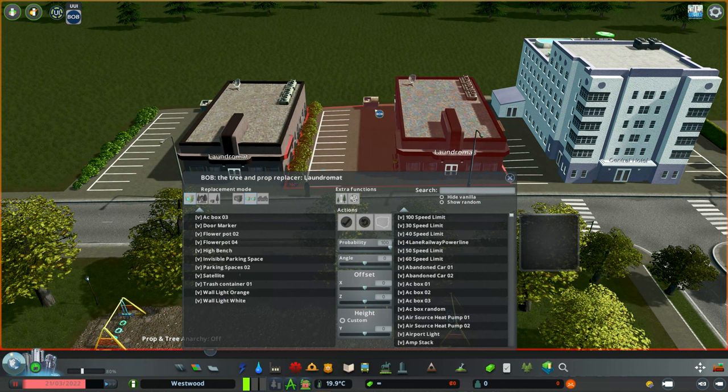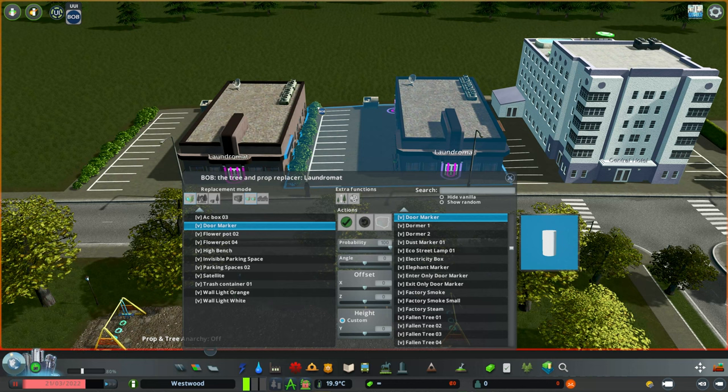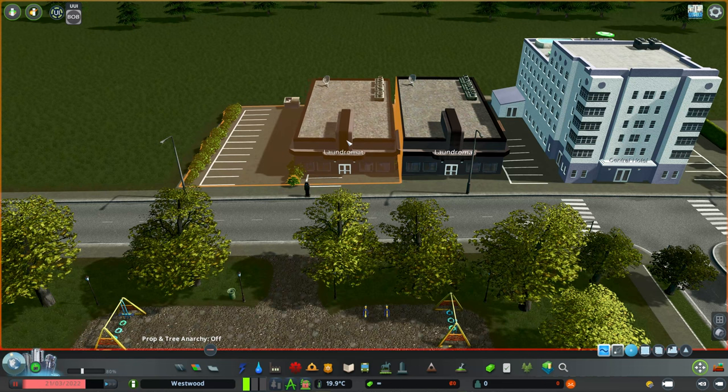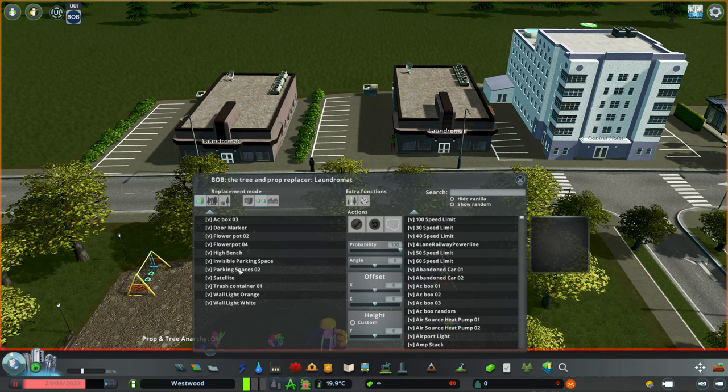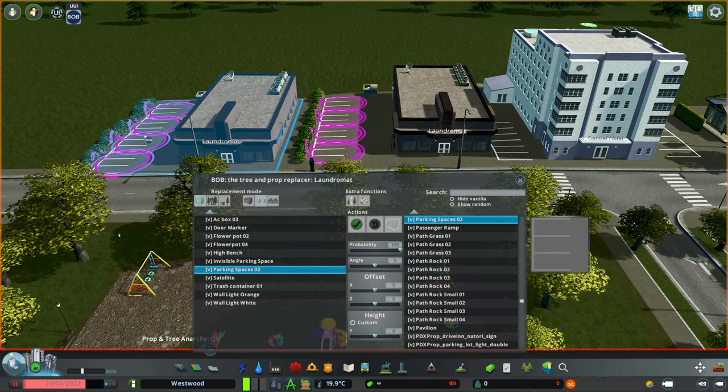Having opened Bob by clicking the symbol or pressing Alt+B, we can click on an asset. We have a few menu options: first, the props list — every single prop contained within this asset that is either removable or replaceable. Note that some elements will not be removable or replaceable, but anything that can possibly be changed will be in this list. We also have a tree menu, and an option to view both trees and props together. Some elements like the bushes on the laundromat will be listed under trees.